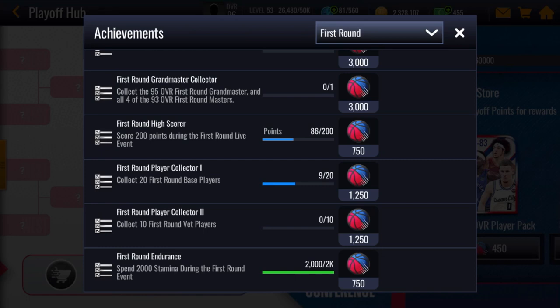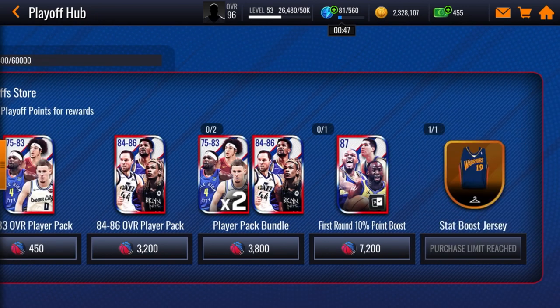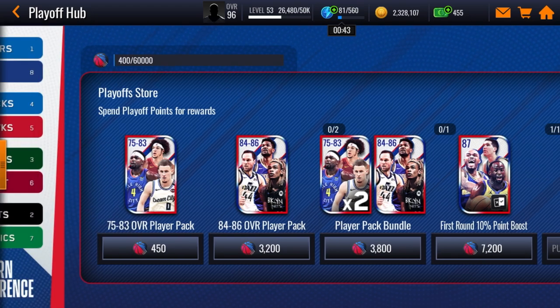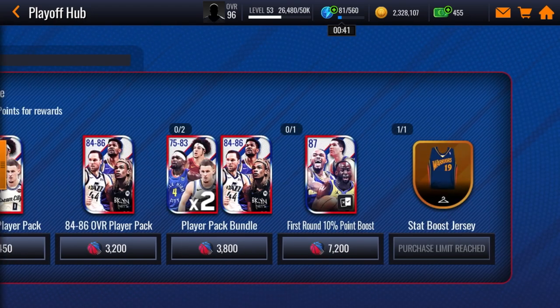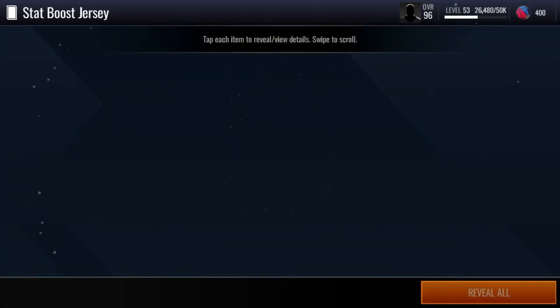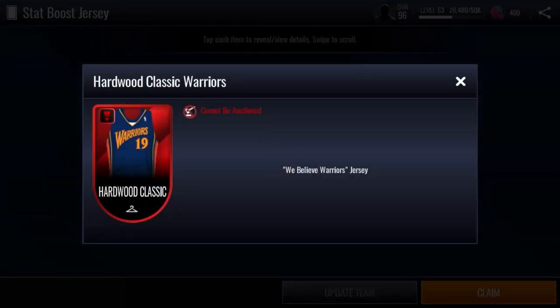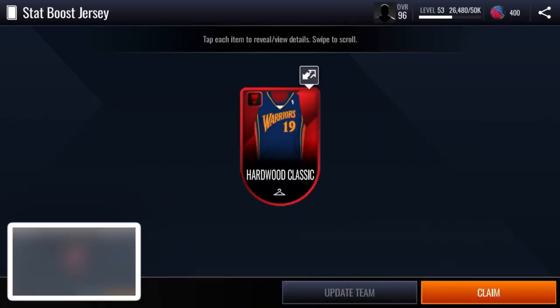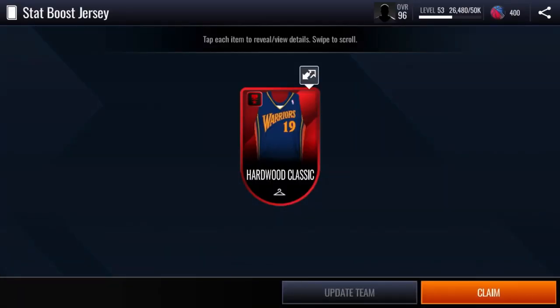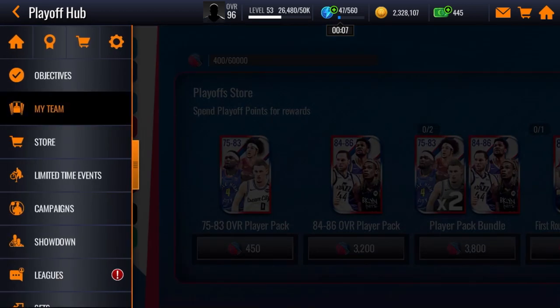I actually got this today — I got the Warriors jersey with boost. You basically get a free jersey with boost and it's an elite. Here's the Warriors jersey — it is an elite jersey and it has a Core General boost. It's actually a pretty nice Warriors jersey. Most people don't have an elite boosted jersey, so this is actually going to be super good for your team.